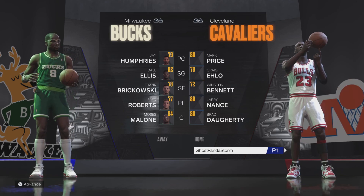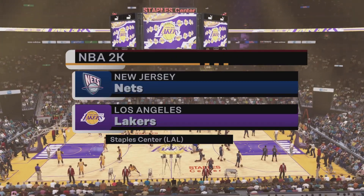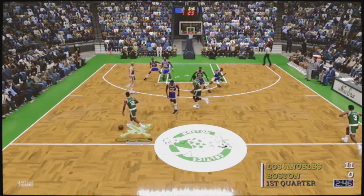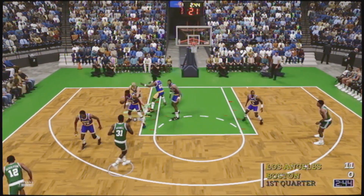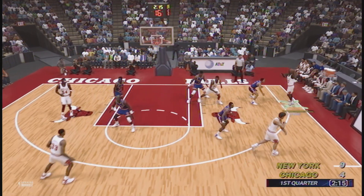One of the cool things about Eras Quick Play is that you can see the different broadcast presentations for each of the years — whether it's 1983, 1991, or 2002. It's really cool seeing the evolution in time and broadcast presentation, just like in the Jordan Challenge.